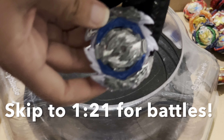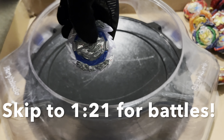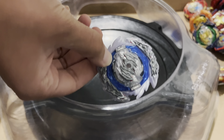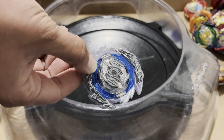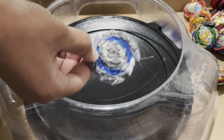Hello all you bladers! We're going to be showcasing this attack combination: Guilty Longinus Fortress Quick Dash 4. It's basically an optimized KO attacker — you launch it at an angle and it'll KO beys in the pockets for as long as it can attack. I ranked this number two in my top five Beyblade Burst combinations of 2023 video, and a similar combo ranked number one in Blader K's top five article. This is going to showcase its attack power against some combinations and stock combos.